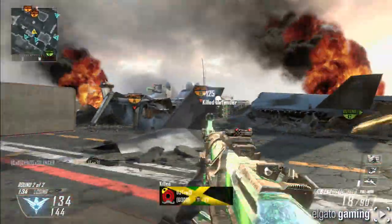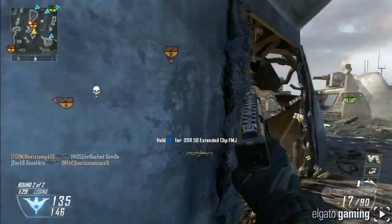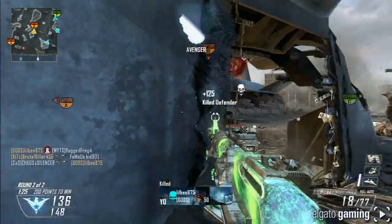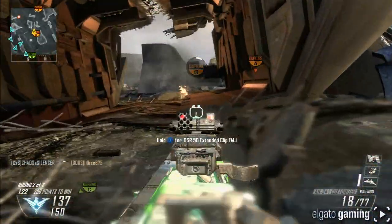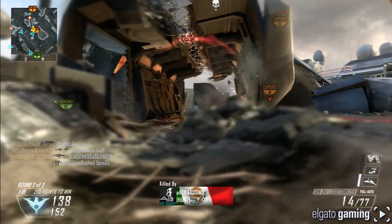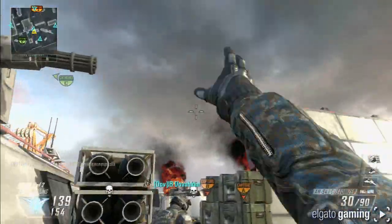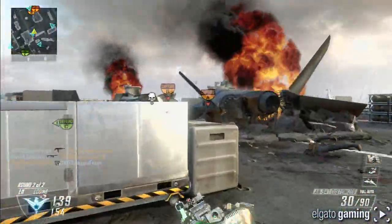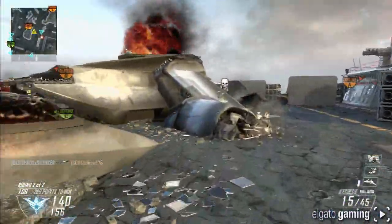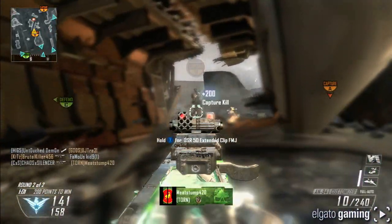Now let's move to assault rifles — we had five we could use. First was the Man-o-War, a fully automatic AR with strong damage and a slow rate of fire — that heavy-hitting slow fire feel, kind of like the AN-94 from Black Ops 2. Then the ARC7, fully automatic with a fast rate of fire — felt like an AK-47. The XR2 was a very strong three-round burst with a fast burst cycle rate, felt kind of like the IMR from Advanced Warfare.